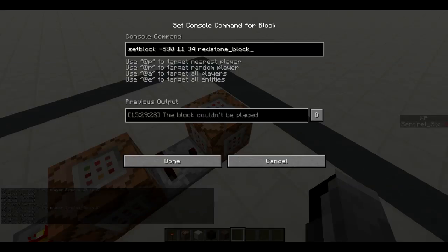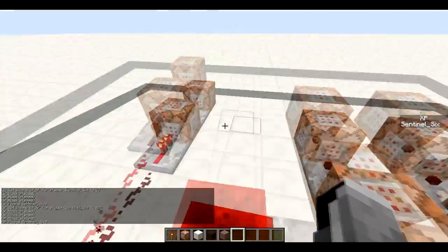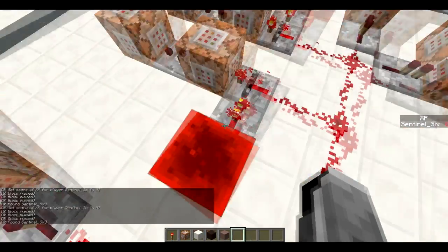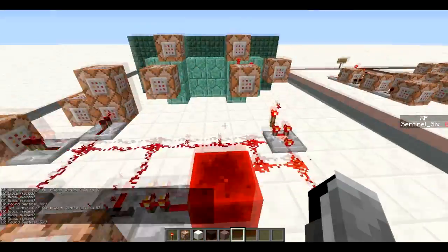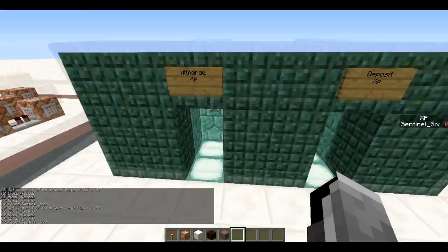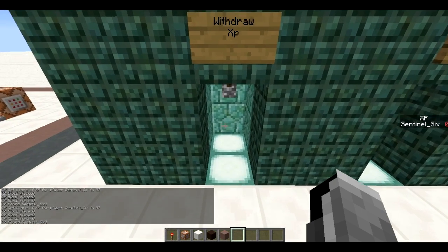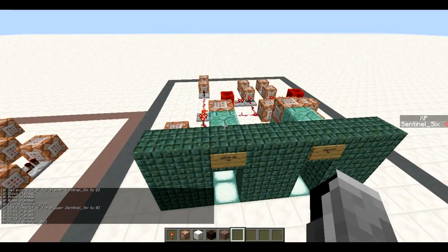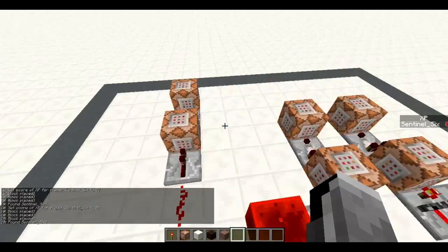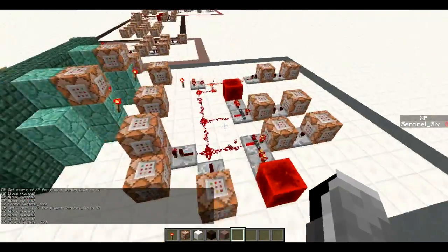This one tests if your XP score is zero or below and stops the withdrawal system. It blocks it because otherwise you could have an XP score of zero but still be getting XP from standing in that room, which would basically just be an endless XP farm — and you don't want that. So that's the system; it's not too hard but I think it's pretty useful and pretty cool.